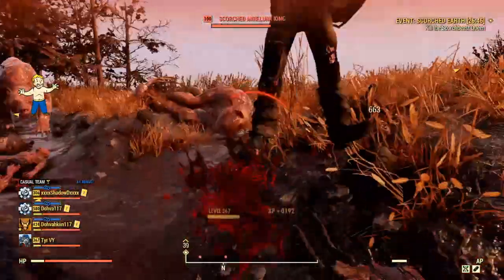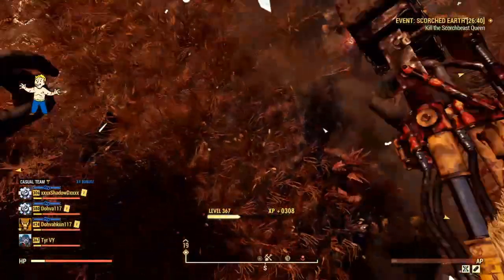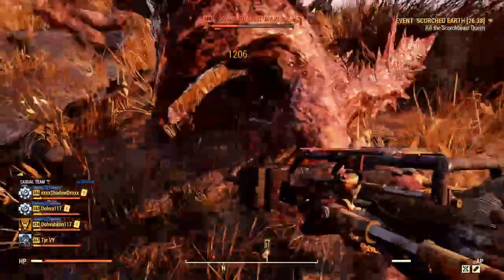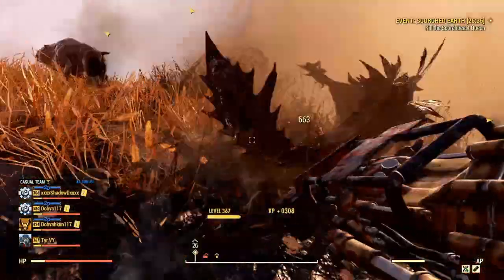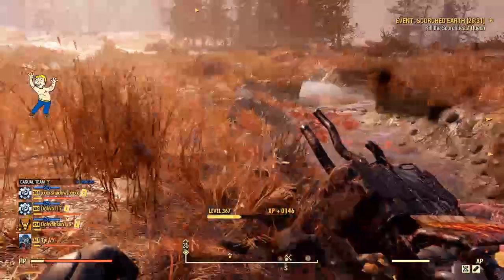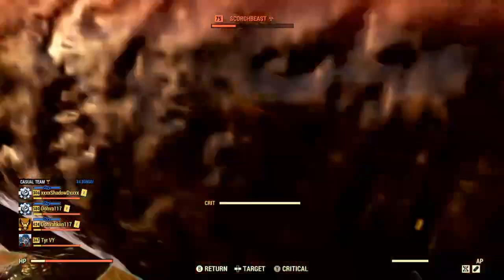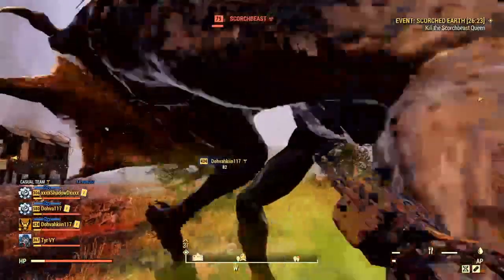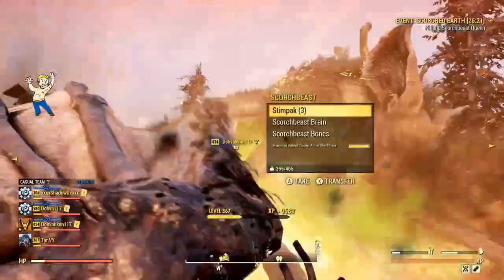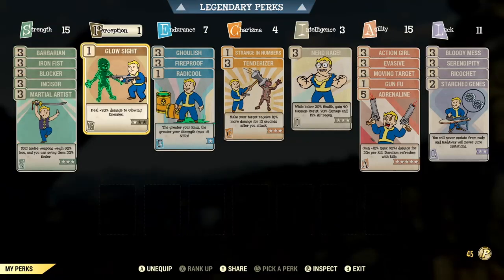In addition to dealing maximum damage, we want to ensure good survivability and ways to tank damage, as well as sustain health regeneration before dying, since obviously we are playing a very high risk, high reward build. We need to get up close and personal to deal the damage, and then ensure that we do not die. Being at low health just amplifies the high risk, high reward factor tenfold. Honestly, I think this build is one of the most fun ways to play the game. Here is the regular perk card deck for the ultimate melee/unarmed build, the Queen Killer.